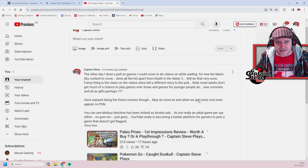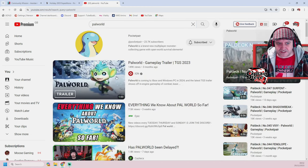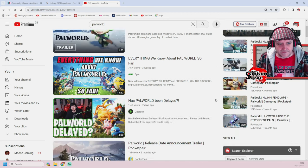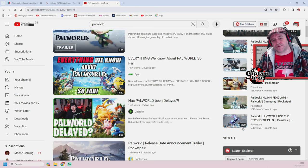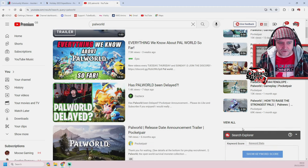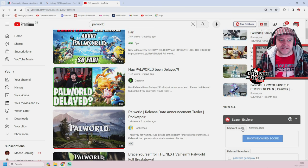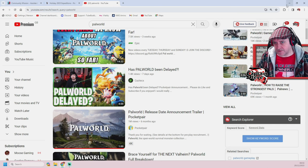There's another game I really want to bring to the channel — it's called Pal World, and it should drop in January. It's cutesy graphics but you've got Pokémon with machine guns and rocket launchers — all sorts of stuff. But it looks like it may have been delayed. They put out an announcement on their Twitter feed the other day saying they've delayed their trailer, which makes sense — that sucks.